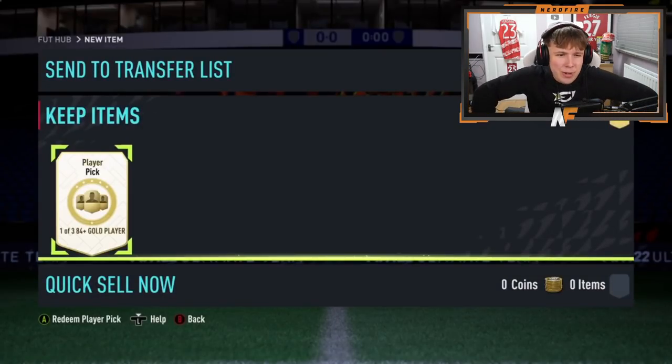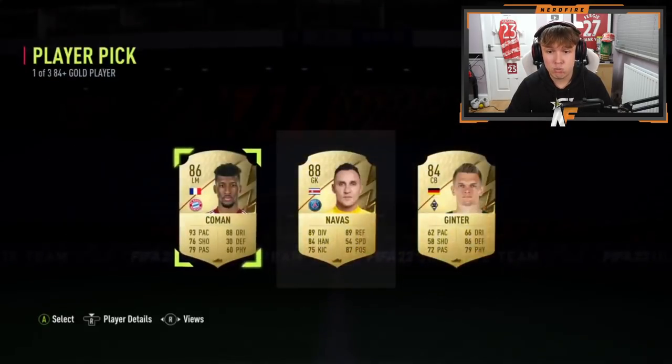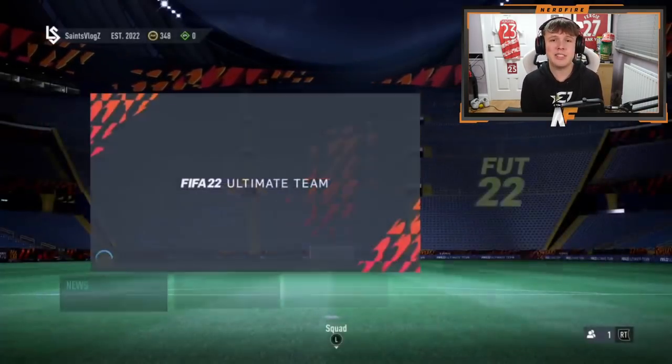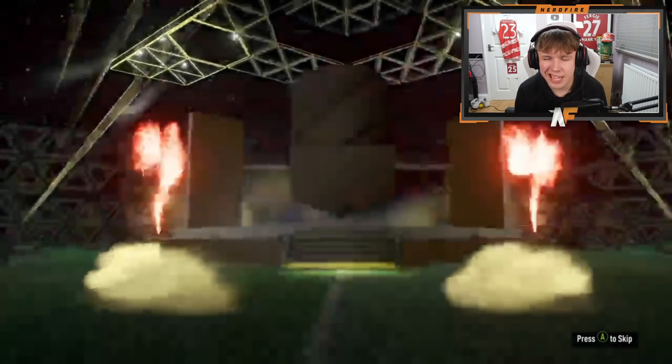Tino has got an 84-plus player pick and an 85 times three on his other account. Player pick first — he cracks it open: 88, not bad for fodder at all. He's also got a 350k pack — we'll watch it. Anything good? Sadly it's just a board.